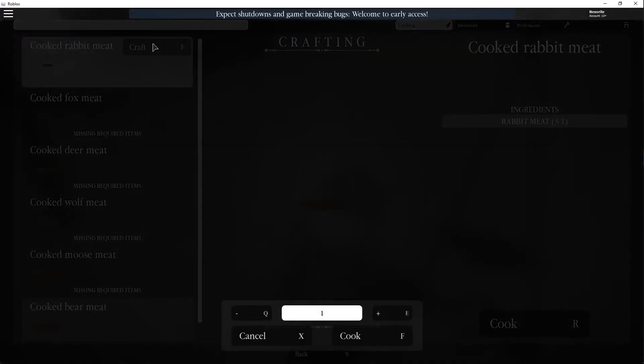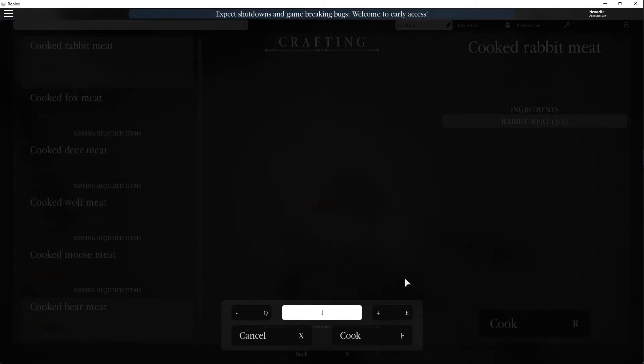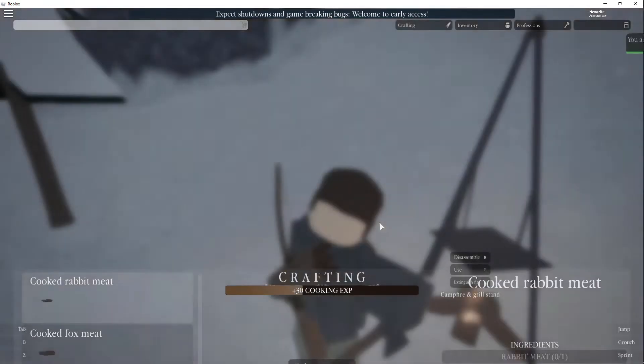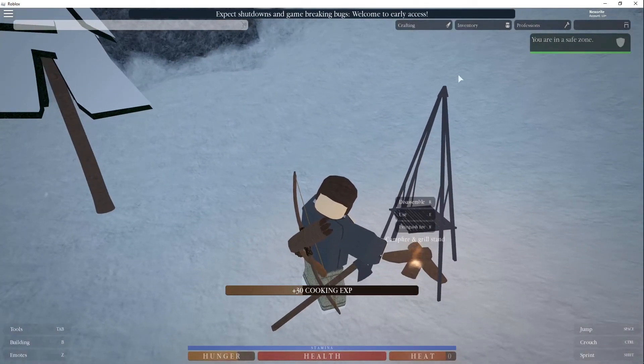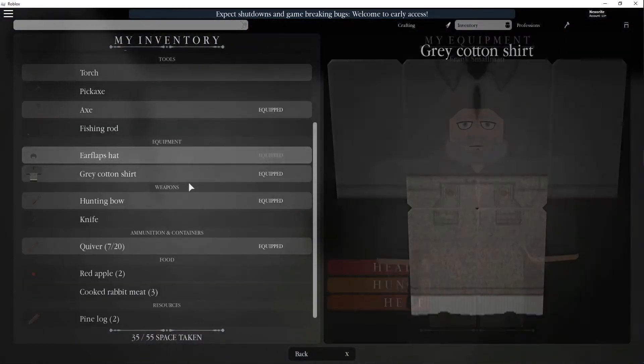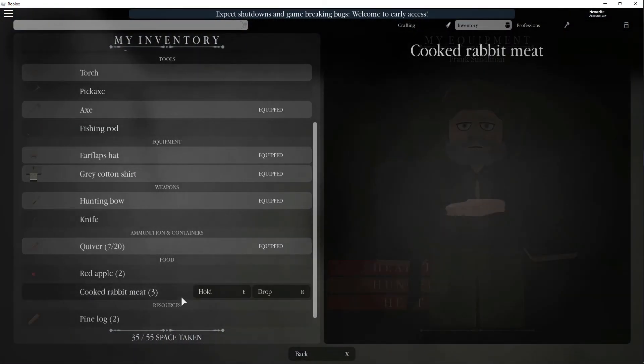I already have rabbit so we're just gonna go ahead and cook that. And there you have it, that's how you cook your meat. If you go back to your inventory and scroll to the bottom, you'll see cooked rabbit meat — the one that we just cooked.